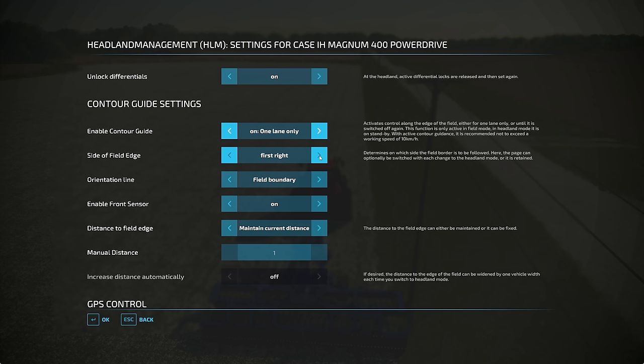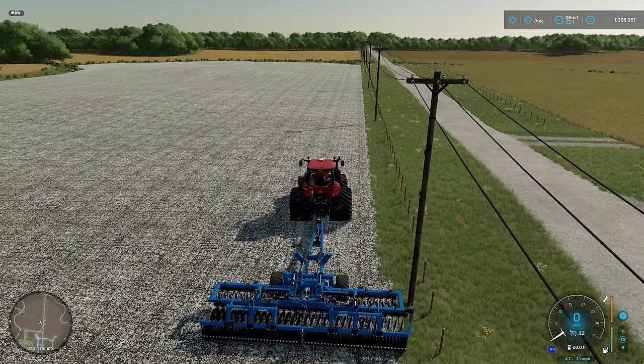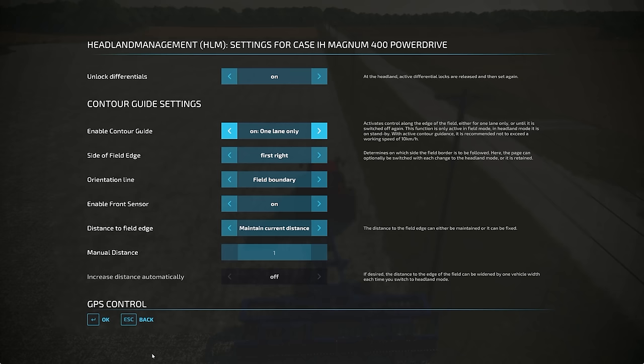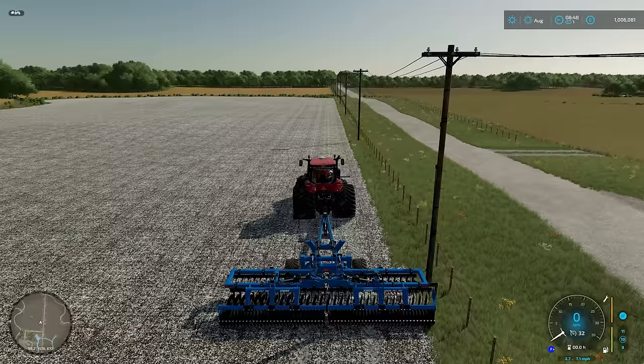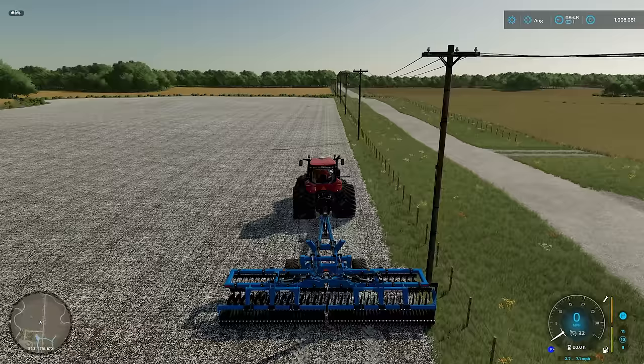The side of the field edge is which side the field edge is to you in the tractor — it determines on which side the field border is to be followed. For my purposes, as you can see, that field border is on the right. So we're going to follow the field boundary. The other option you've got here is Processed Area — so for example, if you've ploughed half a field and you want to go back in and do a border on it, you could do that. But today we're going to leave it on field boundary. We're going to leave Enable Front Sensor switched on. Now, headland management measures the position of the tractor, not the implement.